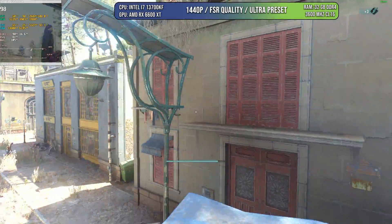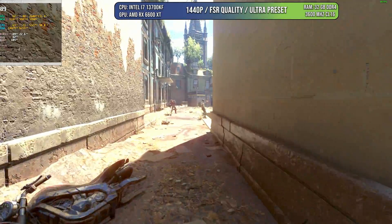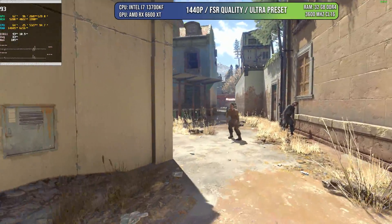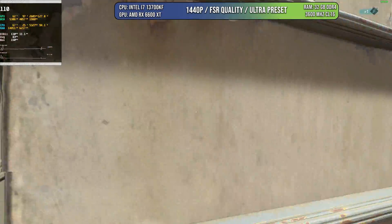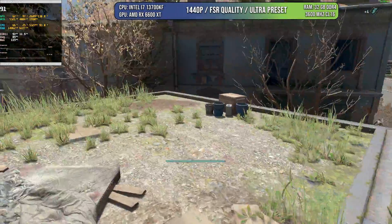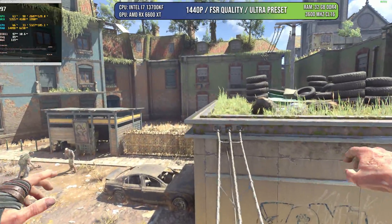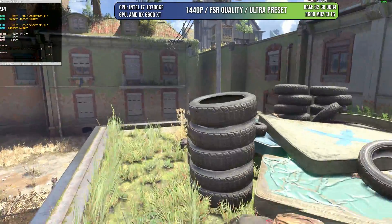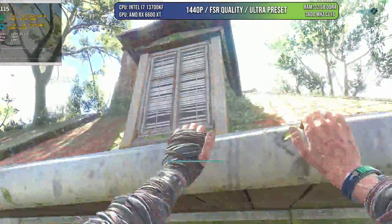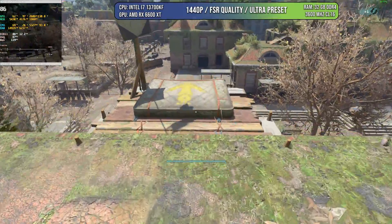However, if you don't care about RT or you know the limitations of the card, then you can have an amazing experience by playing at 1440p with FSR quality at ultra preset. As you can see here, we are around 85 to 90 FPS, and in some cases you can go even over that, which is really amazing in these open spaces. I'm sure you can push this game to like 1800p probably with FSR balance and still get 60 FPS. So I think this is a very good start for the RX 6600 in 2024.